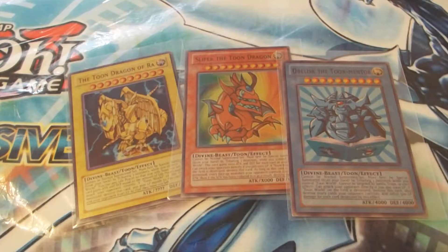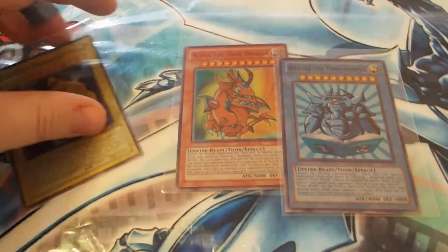What's up YouTube, Danny Bizzle here and welcome back to another custom card video. Today we have the three Egyptian gods, but not the Egyptian gods as we know them — they are the Egyptian Toon Gods. So let's start with Ra, shall we.